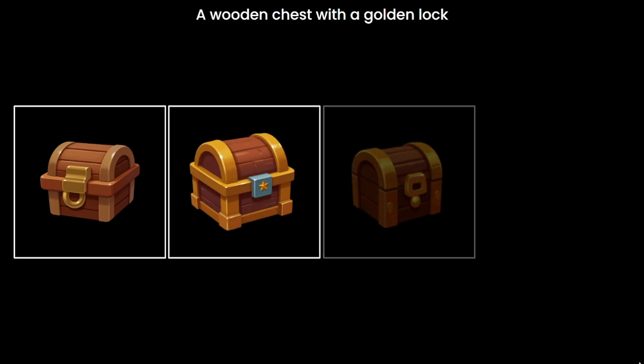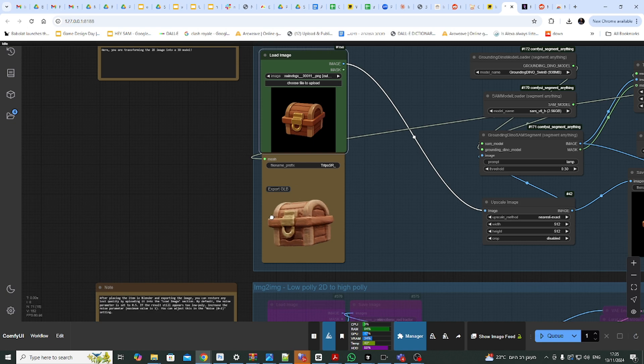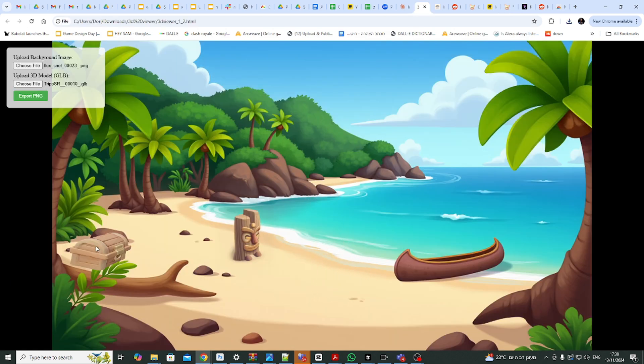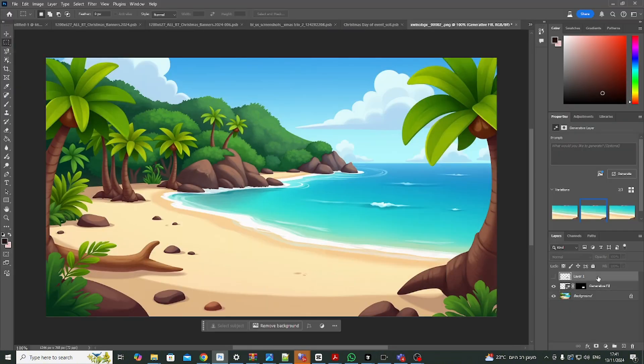Now let's do the same thing with a treasure chest. I start by generating a few chest designs, pick one and turn it into 3D. Then I position it in the scene, export it, and regenerate it to make it blend seamlessly into the environment.